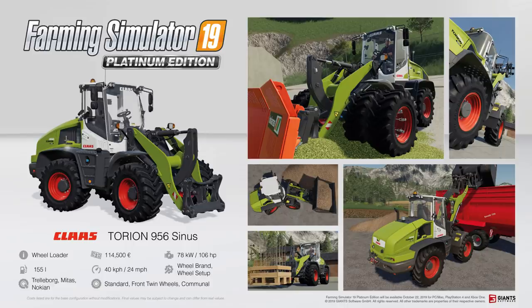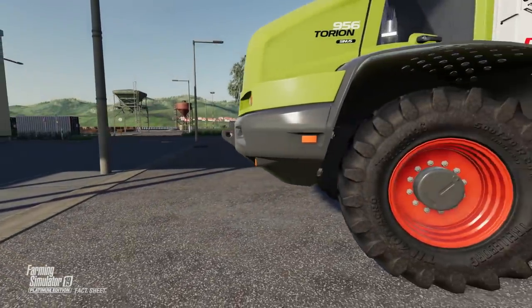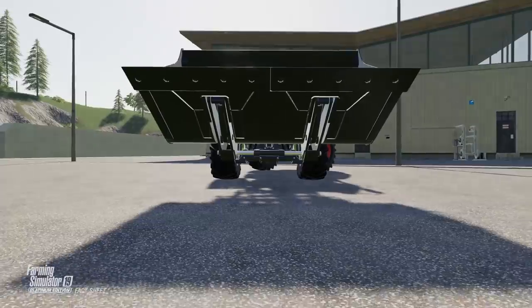So here we go. I'm going to try and pronounce things as they're spelt. First of all we have the CLAAS Taurean 956, and this is a wheel loader. It costs 114,500 euros and it does have an engine horsepower of 106.